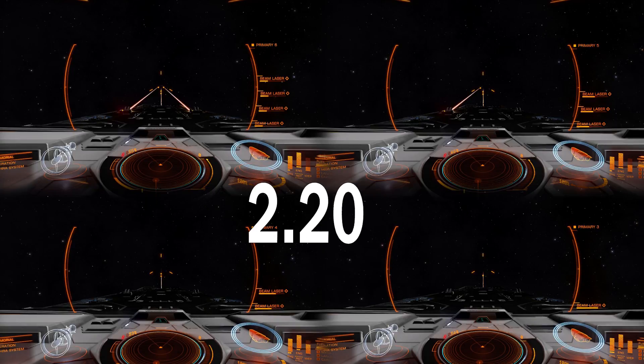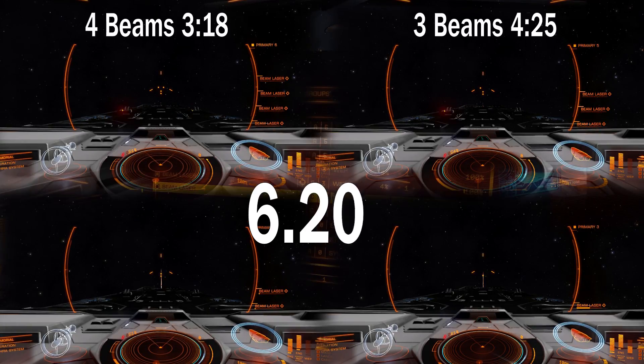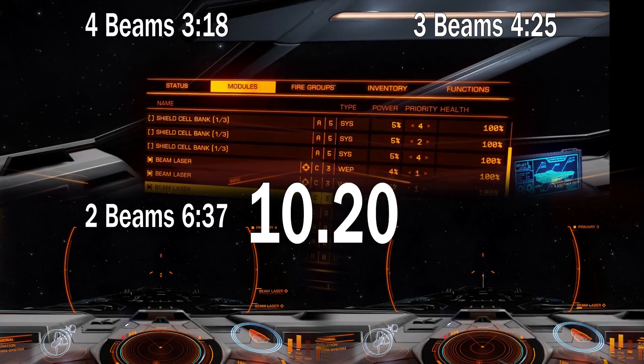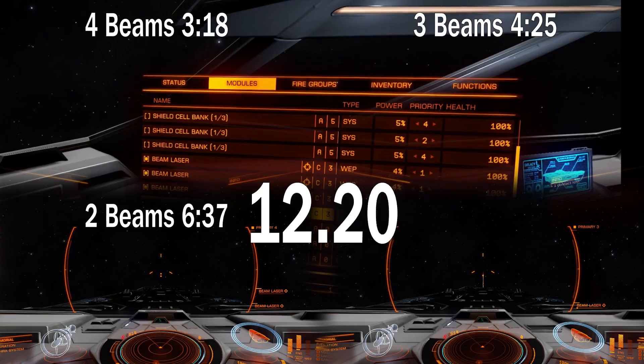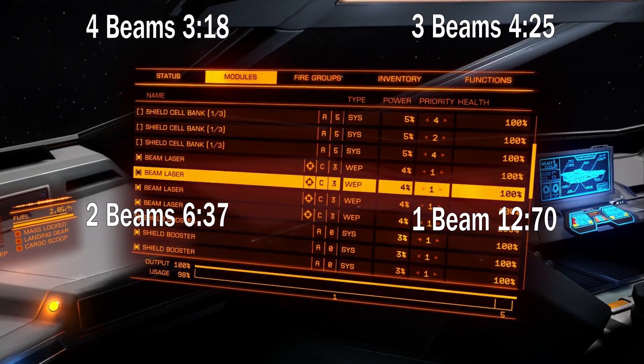As you can see, 4 large beam lasers on Anaconda with best power coupling: I can shoot for 3.18 seconds; 3 beam lasers, 4.25 seconds; 2 beam lasers, 6.37 seconds; and 1 large beam laser, 12.70 seconds.